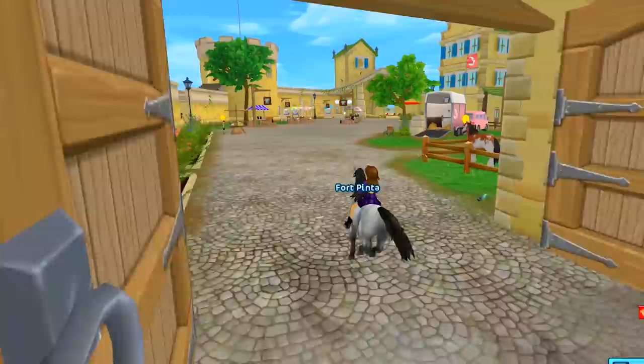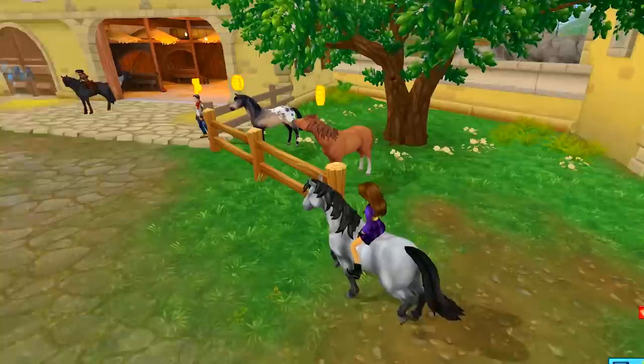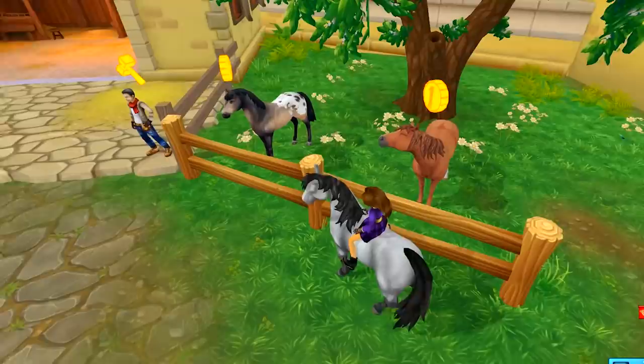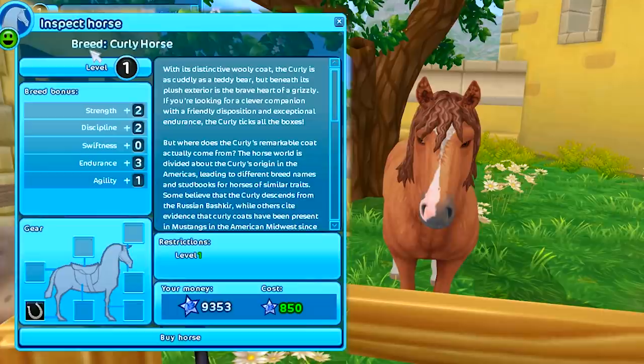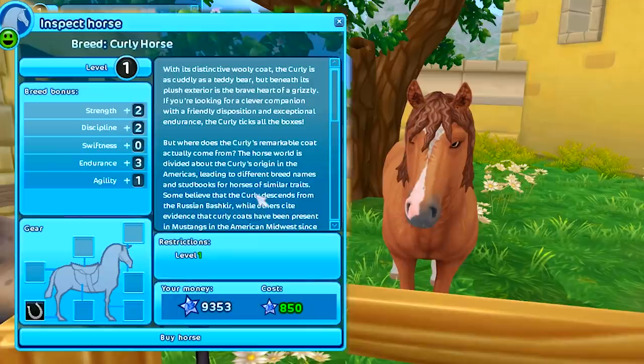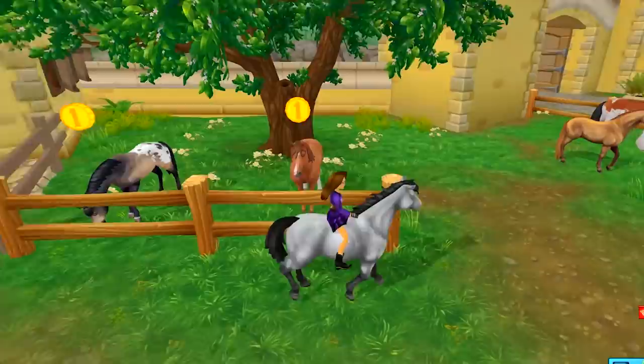Here we are, I'm so excited! The new horse is — oh I see it right here — it's one of these beautiful curly horses. How unique is this little beauty? Oh look at how cute he is, he's like stretching his neck out, he looks so happy. Let's click on him. The breed is the Curly Horse — 'the Curly is as cuddly as a teddy bear but has the heart of a grizzly.' They do cost 850 star coins — ouch, very pricey.